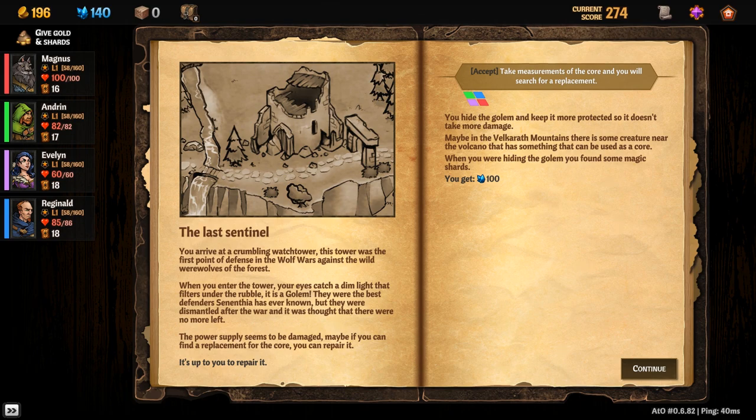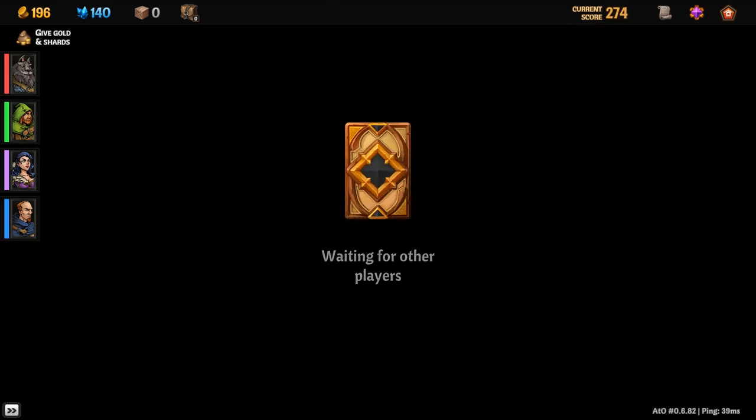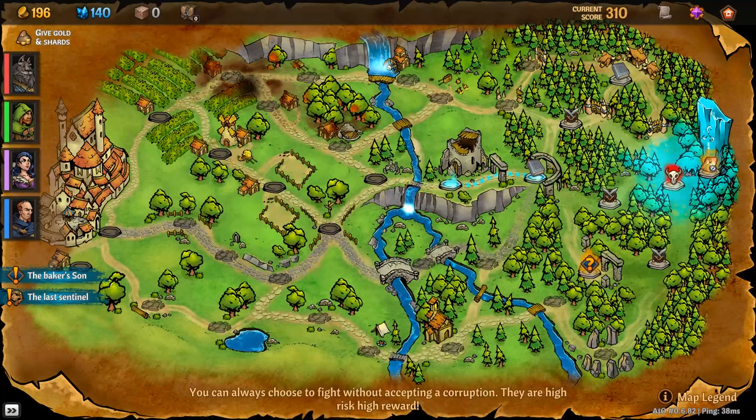The power supply seems to be damaged — maybe you can find a replacement for the core. You can repair it. You hide the golem and keep it more protected so it doesn't take more damage. Maybe in the Valkyreth mountains there's some creature near the volcano that can be used as a core. While hiding the golem we found some magic shards, so those 100 shards I just spent — I got them right back! Now we're looking for something in the volcano.